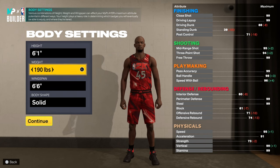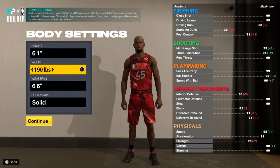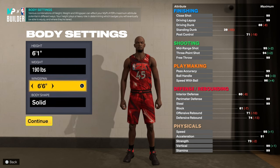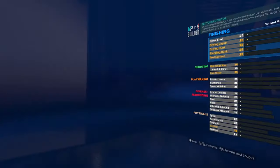You want to go 6'1 because Mitchell is 6'1 and 190 pounds, so you want to stay with those dimensions. For his wingspan, we can go 6'10 because he has super long arms.